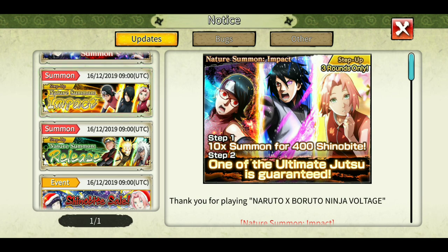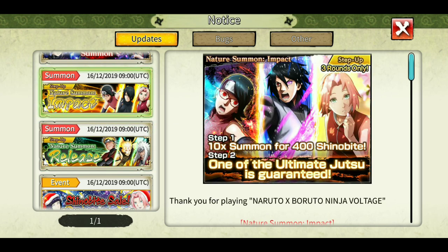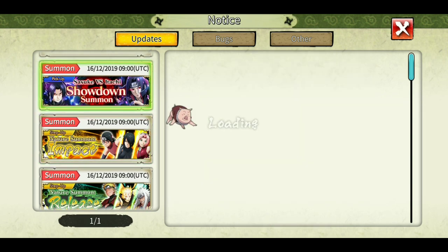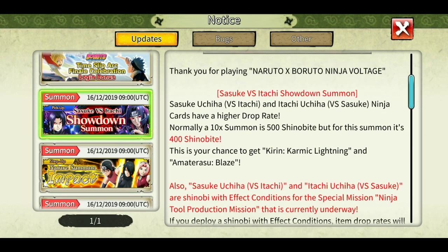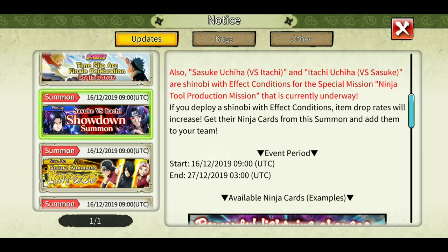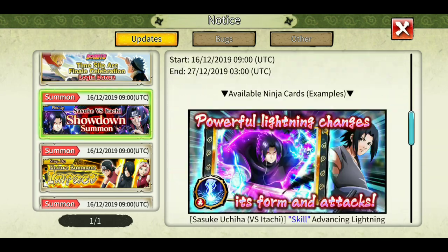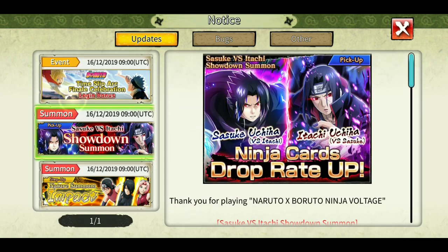For the Impact and Release summon banner, for 900 shinobites you'll have a guaranteed ultimate jutsu of either these three characters, and the same for the other banner of three. I'd say not to waste your shinobites on them. We also have a trap banner — Sasuke Kirin, the new Kirin, and Amaterasu of Itachi. That one is good but it's not guaranteed. I always recommend guaranteed summons over very low drop-rate summons — so save your shinobites guys.